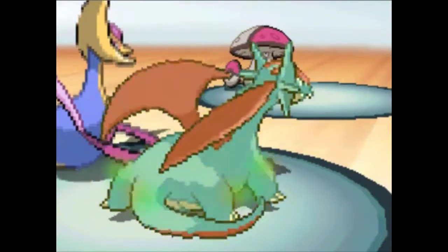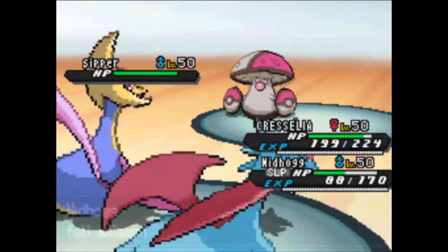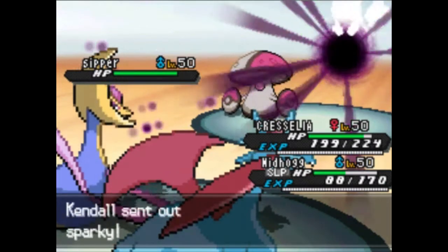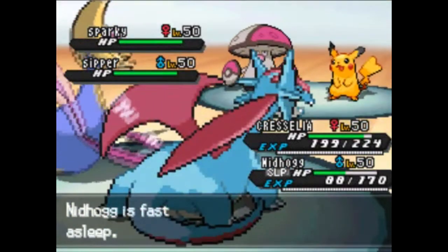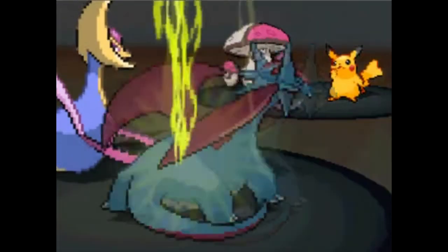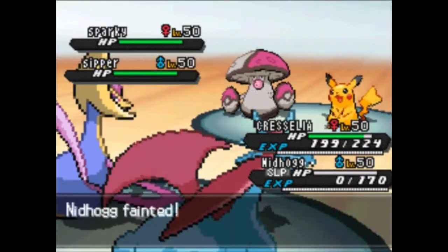He does go for Spore like I predicted, but that's okay because I got rid of Sandslash. Now if I can wake up my Salamence I can also go for a Helping Hand boosted Fire Blast on Amoonguss. His last Pokémon is actually Sparky, which is a Pikachu — a shiny Pikachu — and that makes me wonder if it's the event Pikachu from fourth gen. Most Pikachu carry Light Ball because it doubles their attack and special attack. And we actually get a sample of that as Thunderbolt is going to be enough to take me out very cleanly.